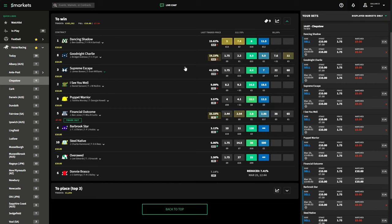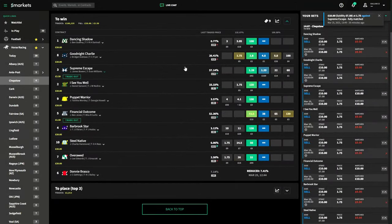The race is underway. I've cut further ahead into the race as it's a longer race so I didn't want to play the full thing. We've still got Financial Outcome as a match, and as you can see the lay prices on the right side are dropping, especially for Dancing Shadow and Goodnight Charlie. I am watching the race, and Supreme Escape is pushing a bit further on, so we're just waiting for that second match. And there we go — Supreme Escape has been matched.